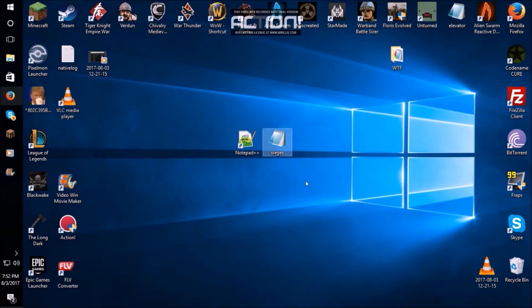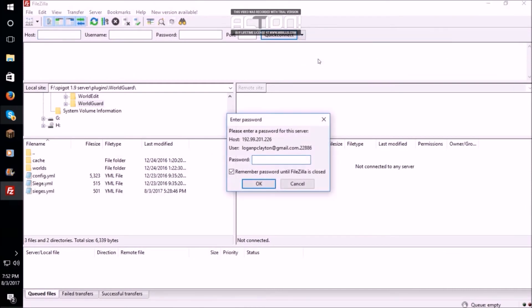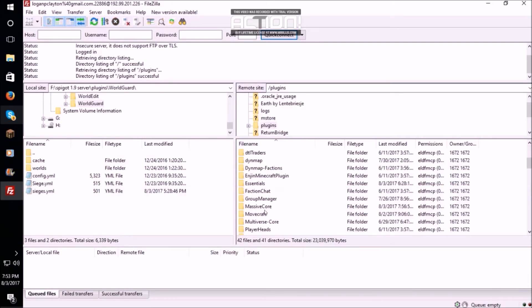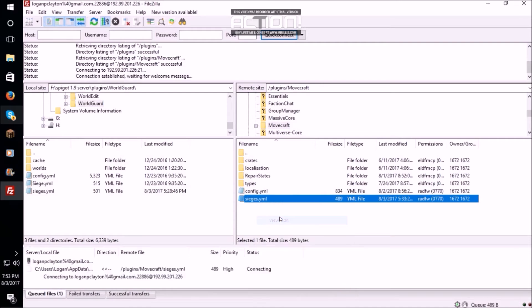So, here's my new configuration file. I'm not sure how you access your files — whether you have the server on your computer, or a browser through a host, or whether you go through FileZilla because you have an external host. I'm going to show you through FileZilla. Basically, you drop that sieges configuration file in your MoveCraft folder. Here's my server folders. Go to plugins, and there's MoveCraft. I would drag and drop from my desktop — bam — and have my new siege folder.